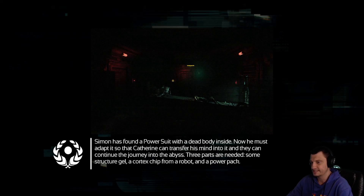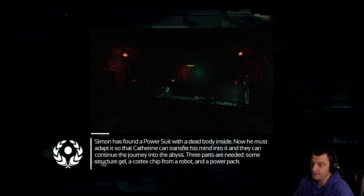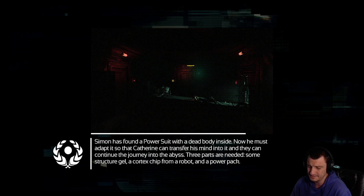We'll go ahead and click continue, see where it puts us. Simon has found a power suit with a dead body inside. Now he must adapt it so Catherine can transfer his mind to it — it'll become Journey Abyss. Three parts: gel, cortex chip, power pack. Cortex chip from a robot. Does anybody have to go back outside or downstairs? I know there's a downstairs here — we've only gone upstairs, where we have to go right now to charge the battery.